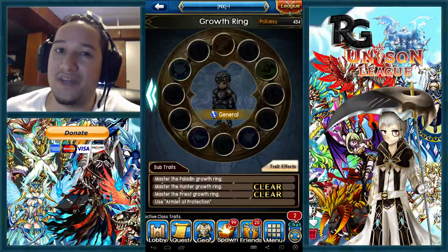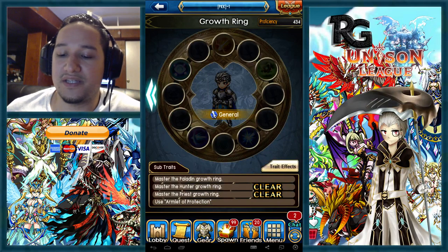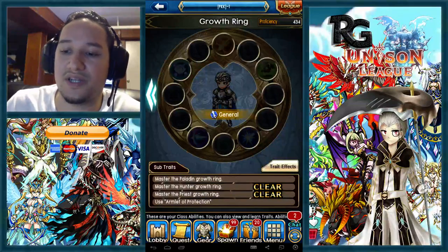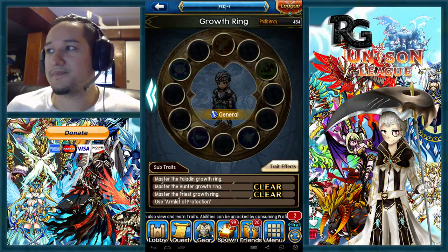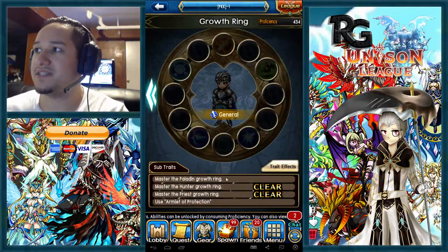For the DPS build on the general, you definitely want to get as many fatal testament swords and physical testament swords as you can to fill your weapon slots, then Apollo armors and helmets for the rest, and six Apollos for your monsters.